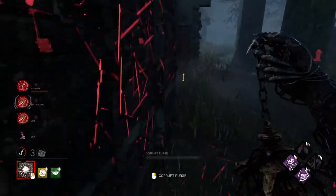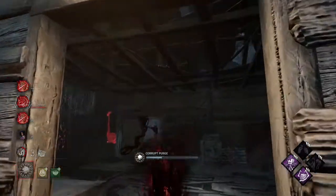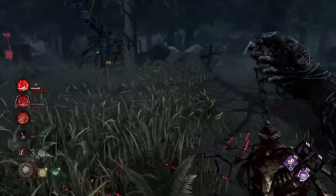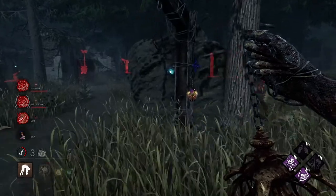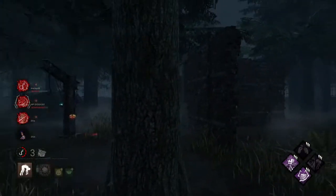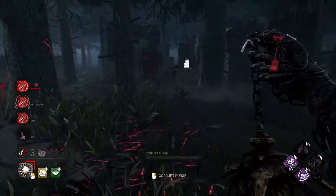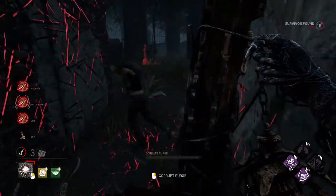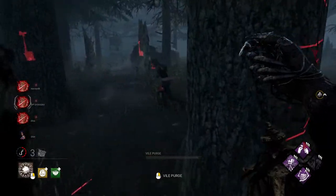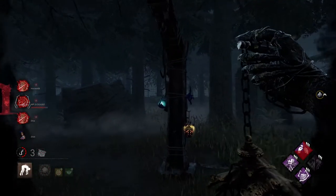You're not leaving without me making some collateral damage. She didn't have DS — or she missed it. The Corrupt Purge is very, very potent. She got rid of my Corrupt Purge by stunning me with a pallet — nice play. They're finishing another gen — that's okay. You can take the gen, I'll take the hook and put her out of the game.